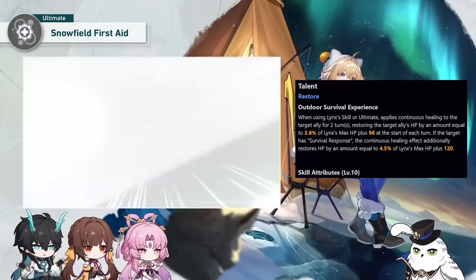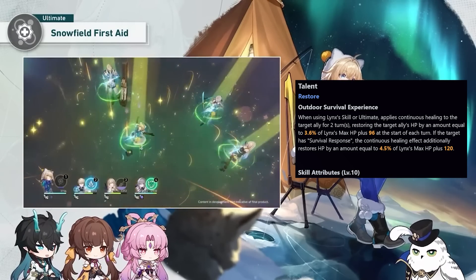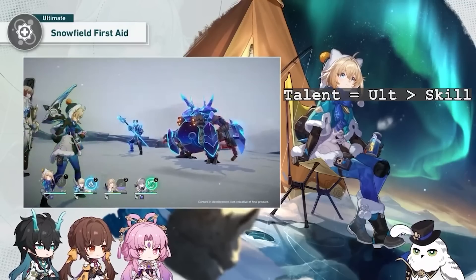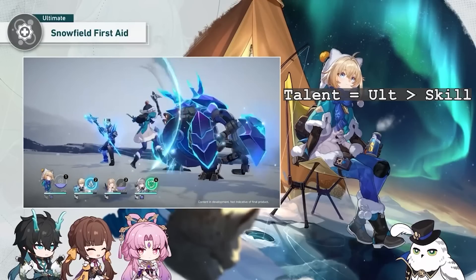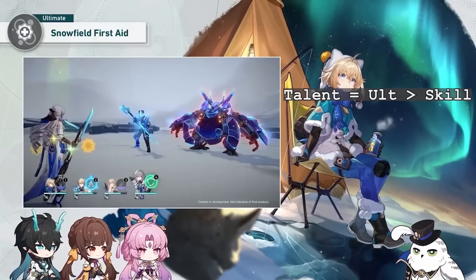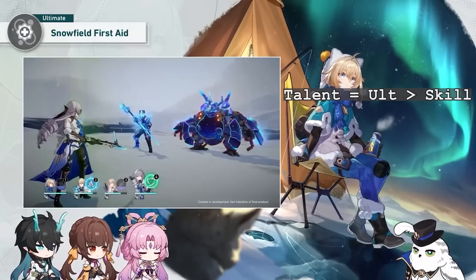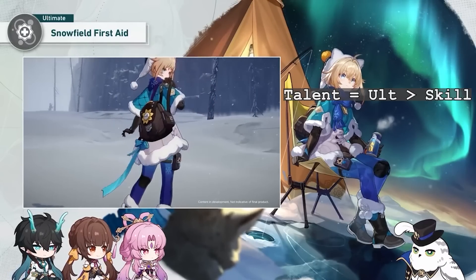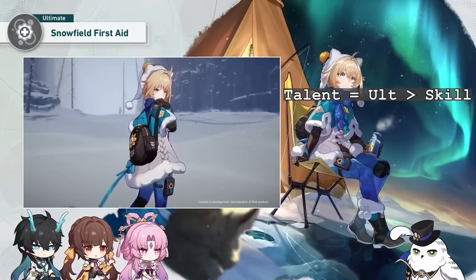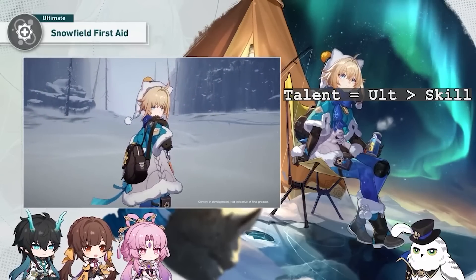The talent provides additional healing to allies with the survival response effect. For level up priority, try to get everything except basics up to level 8, with a focus on talent and ult before skill. Feel free to level up the basics if you'd like, as it scales with her HP, but it is not as important. Leveling her traces will not cost you much, as she is a 4-star unit.